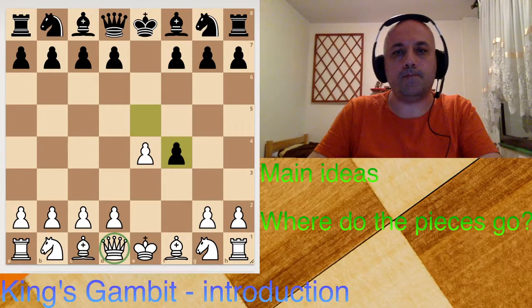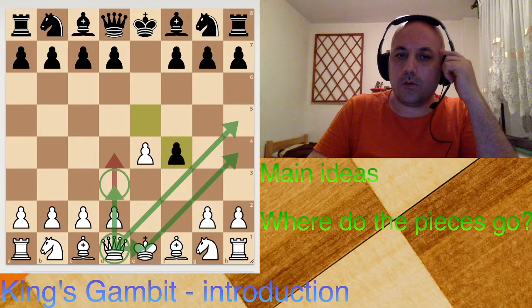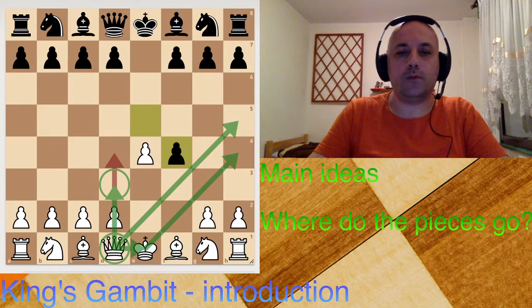The queen usually doesn't develop before the other pieces, but sometimes it can — it depends on the situation. It has many options: it can go in this direction; once the king moves it can go like this into the attack; or if we imagine this pawn move, maybe the queen can go like this. It all depends on the exact position, but these are some options for the queen.